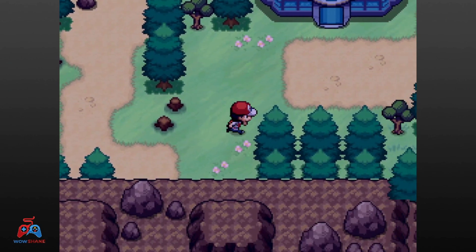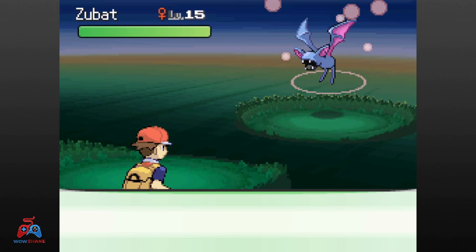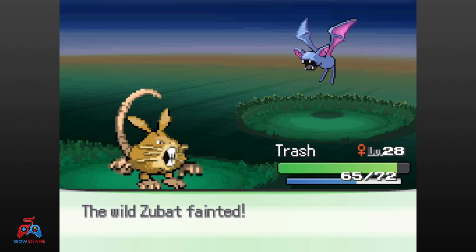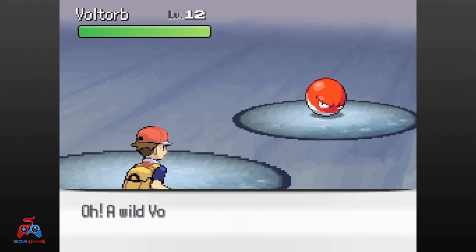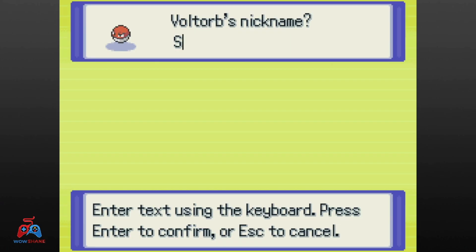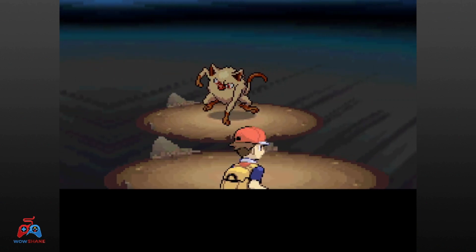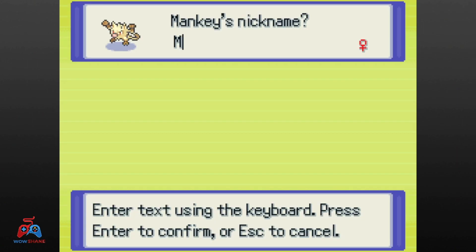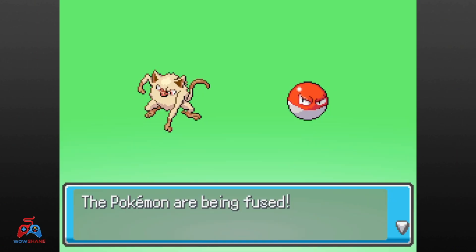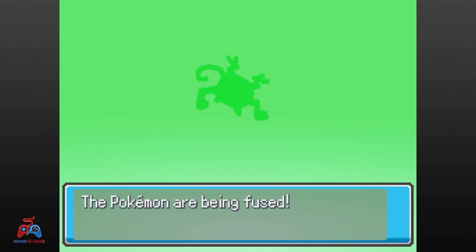After taking out all the trainers in Route 9, we head into Route 10 for our next encounter — Zubat. Ignoring that, we actually have early access to the power plant, so we head in and get an encounter there, which is Voltorb. Voltorb gets the nickname Stan. Straight into Rock Tunnel for yet another encounter — Menke. Even though she's female, I knew what I needed to do. I nickname her The Man and fuse her with Stan to make Voltkey, or as I call her, Stan the Man.